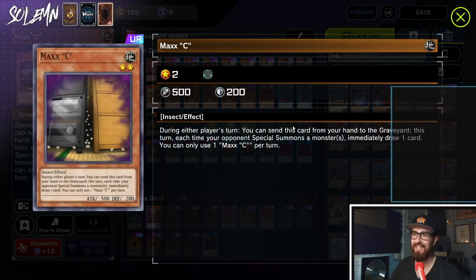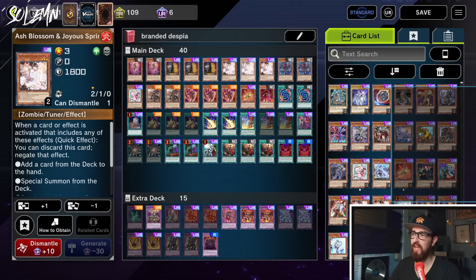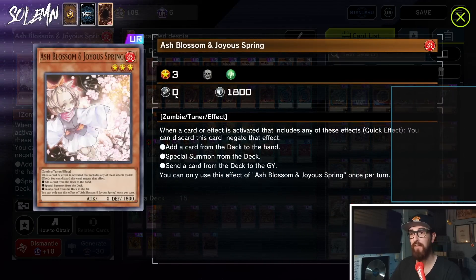Next we have triple Maxx "C" — always run three, with the only exception being certain Eldlich builds. Then we have triple Ash Blossom, because every single player will now be playing Branded Despia and you want to be able to Ash that, and also to stop your opponent from Maxx "C"-ing you. Ash basically got even better now, so you need to play three.